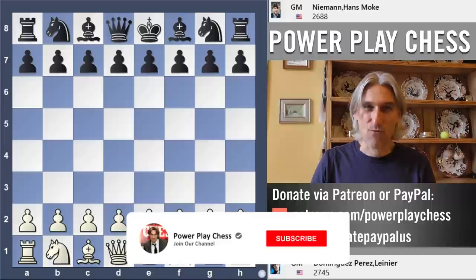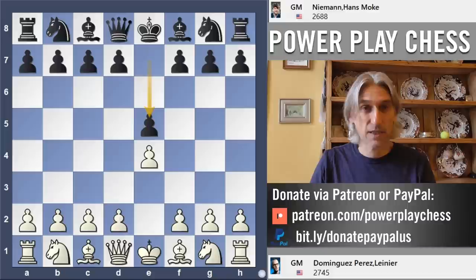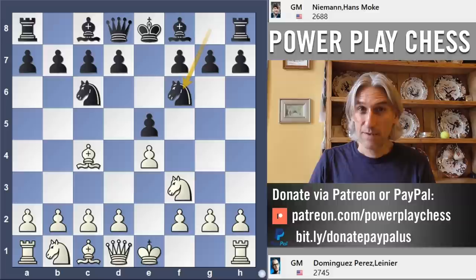Meanwhile, back on the chessboard, let's check into round five of the Sinquefield Cup and the game between Lenny Dominguez and Hans Niemann. Dominguez, formerly from Cuba, now represents the United States. Very, very experienced indeed — 38 years old. He's been over 2700 for years. A tough competitor for Hans Niemann, the man at the centre of the storm.